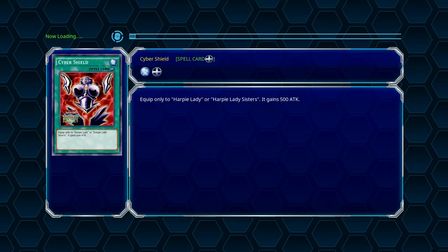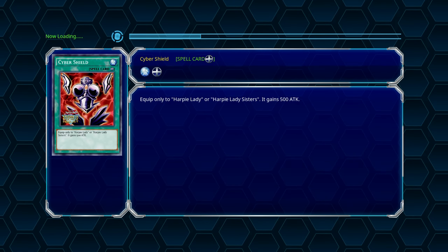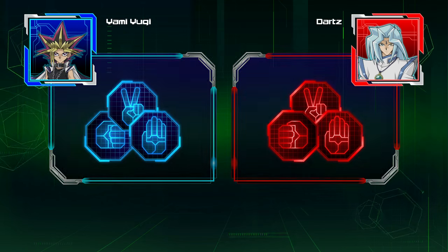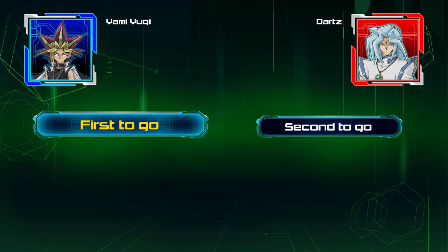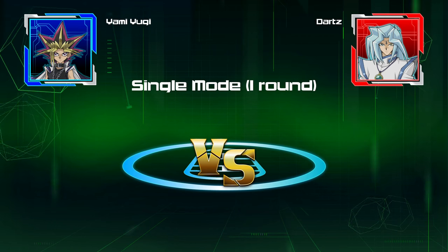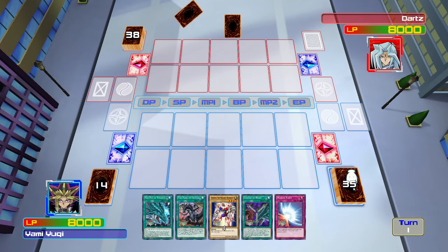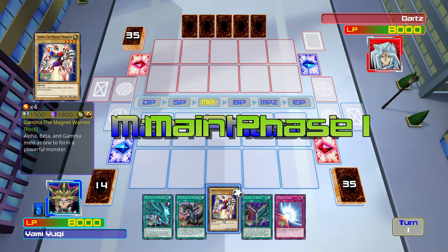Okay, so we literally just skipped to — they didn't even skip to when Kaiba got here or when Kaiba lost and got his soul taken by Dartz, so that's interesting. I wonder if we're going to be using a hybrid Kaiba and Yugi deck, or whether it's just going to be Yugi's deck. Okay, it does kind of just look like Yugi's deck with all of the dragons in.